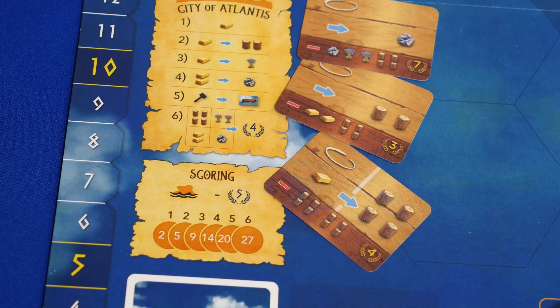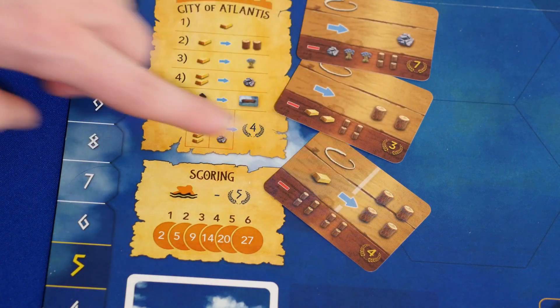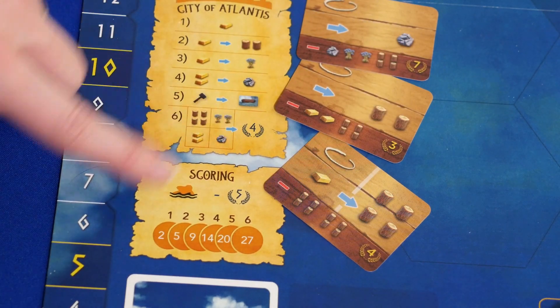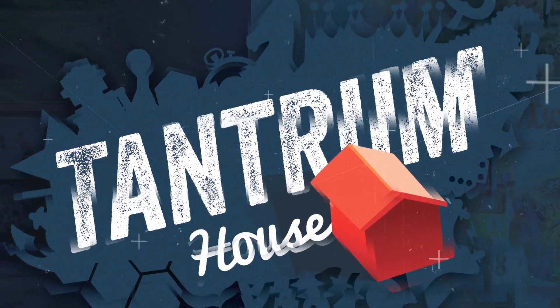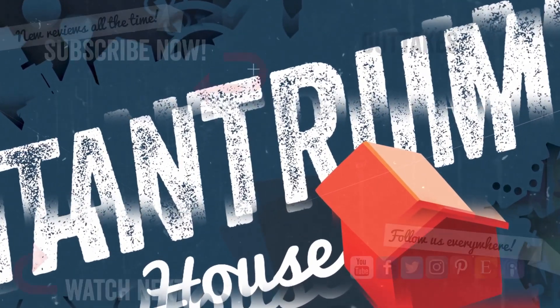There are a few ways to collect victory points — from your boats and even turning in resources at the city. Don't forget to collect those treasures throughout the game; they can give you some major points. If you enjoy worker placement games and like this Atlantis theme, check out Ark of Atlantis live on Kickstarter. We'd love for you to subscribe to Tantrum House. Thank you.